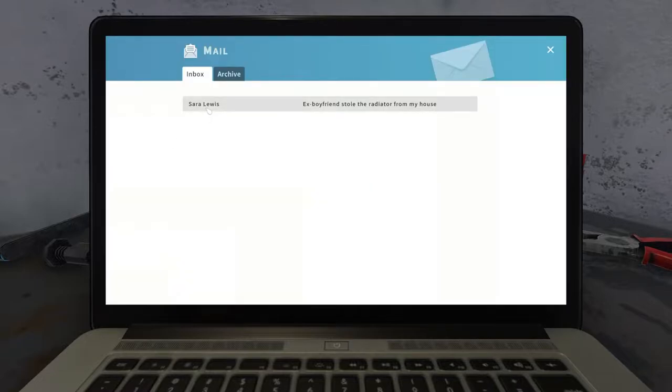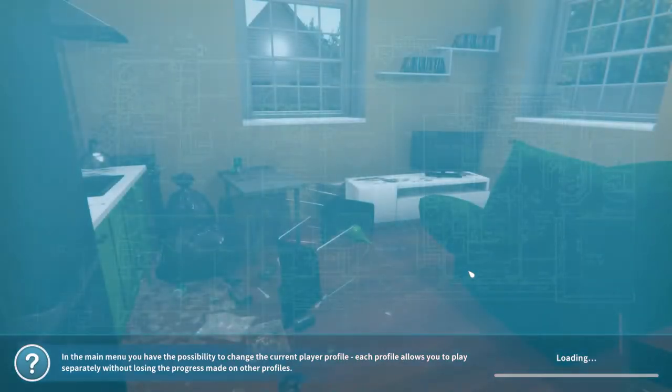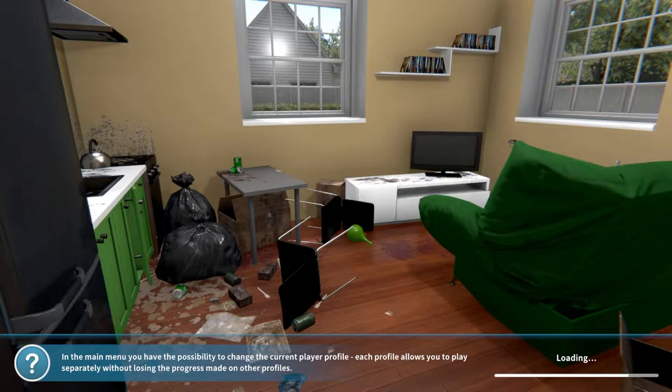We got one email from Sarah Lewis. Her ex-boyfriend stole the radiator from her house — that is so trifling. The email says: 'I'd like to hire your company to put my house in order. My ex-boyfriend broke into my house, made a huge mess, and stole the radiator. It's possible some other things are missing too. Please clean up the house and replace the missing appliances. I'll settle it myself with my ex-boyfriend after returning from a business trip.' I'm a little worried — she said don't inform the police — but I'll accept.